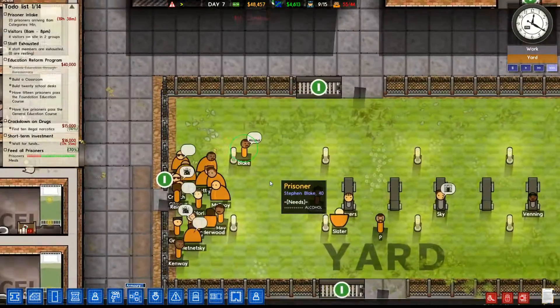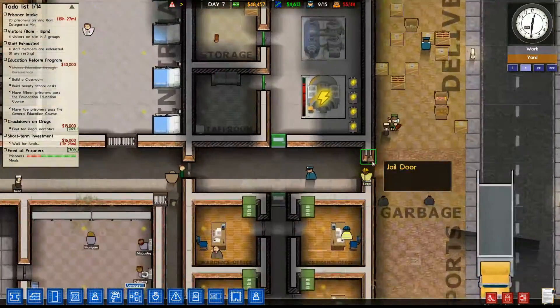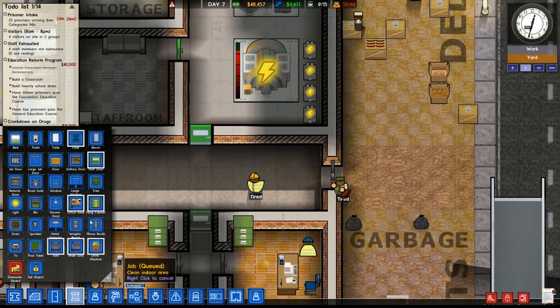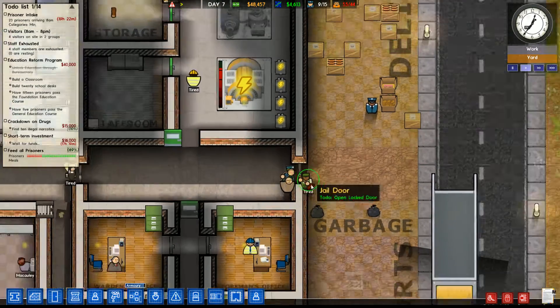How's the prison going? Everyone seems pretty okay. Why don't we have a metal detector over here — was that one of the things that was lost in a crash? I think it was. Let's just pop it down.